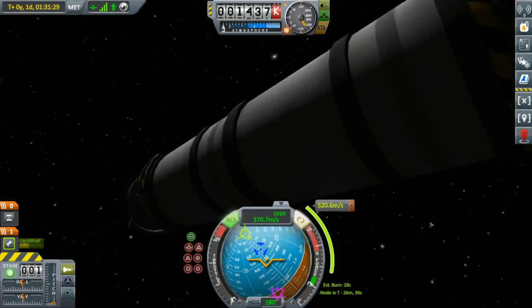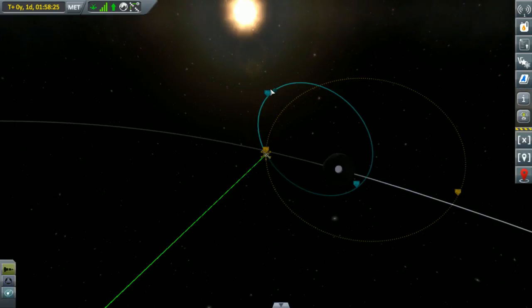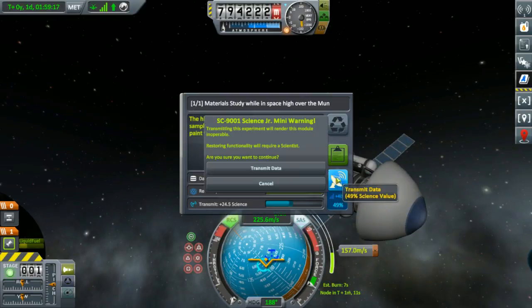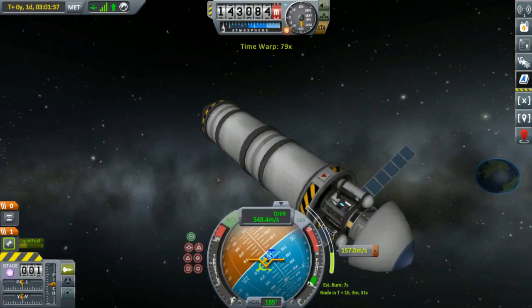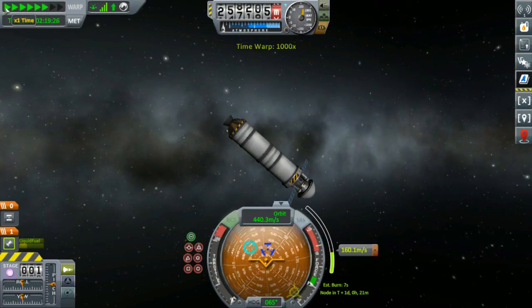We're going to use that science for something soon — don't know what, but I know it'll be something. Most things are something though. Another great thing about this mission is that it's kind of the first time we're going to try to get to the moon and probably do it successfully. So we entered orbit around the moon, which is very nice. I did some science and got about 40 science from that, which is very very nice.